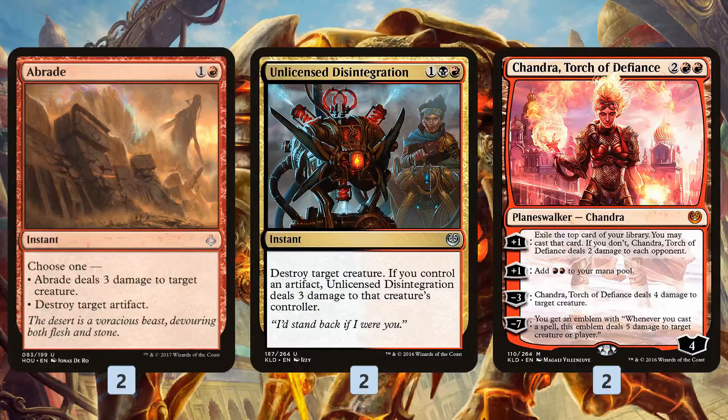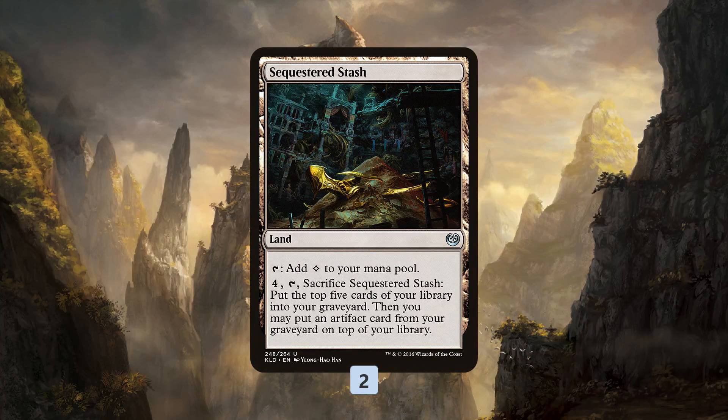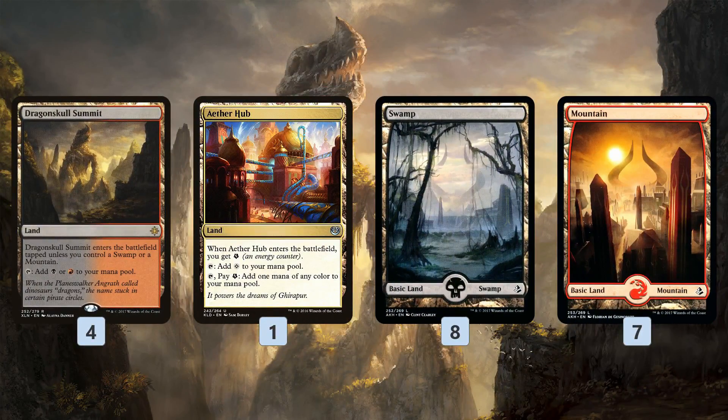For removal we have Abrade, Unlicensed Disintegration, and a couple of Chandras — a nice little removal suite. In the mana base, the most interesting land is Sequestered Stash, which lets us get back our Desecrated Tomb if we happen to mill it with Stitcher's Supplier or discard it to a Cathartic Reunion early game. For 4 mana we get to mill 5 and put an artifact from our graveyard on top of our library — hopefully our Desecrated Tomb — to set up our engine for the following turn. Otherwise, some dual lands and basic lands round out the mana base.